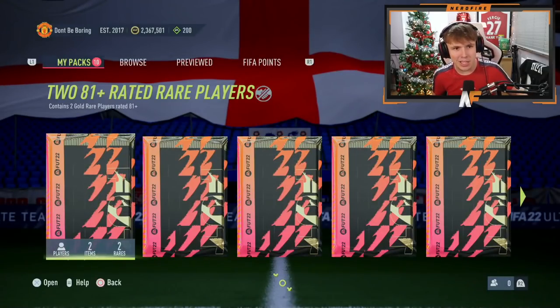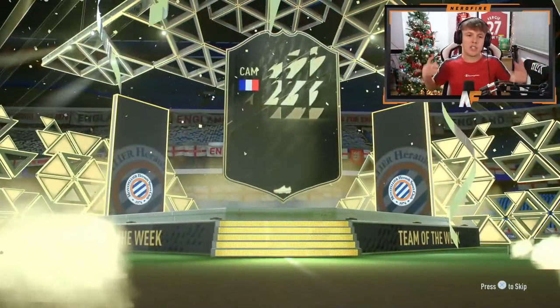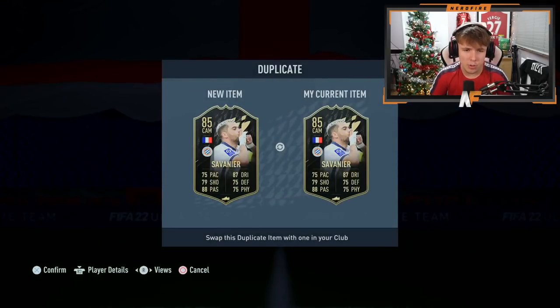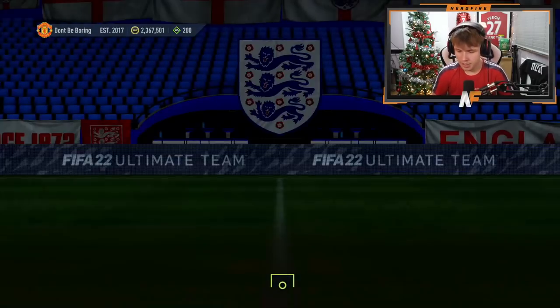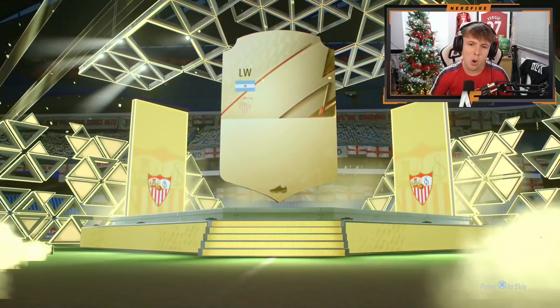We've got about 30 of these in this video. If you open any of these packs let me know in the comments what you managed to get. Here we go - 10 on my account to open up. A walkout in the first one! It's Soumaré - okay, an 85-rated in-form, and I don't already have him untradeable, which is good. Not a bad way to kick it off. Boards on number two.